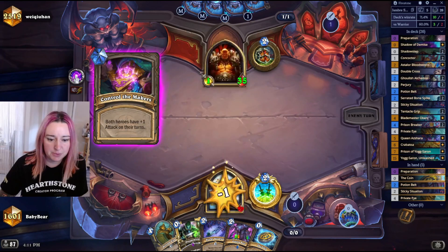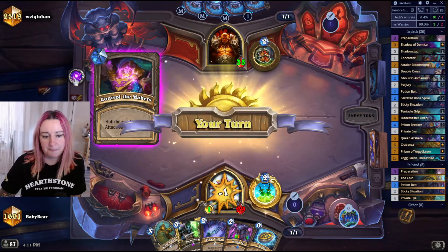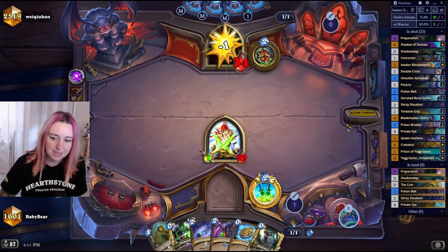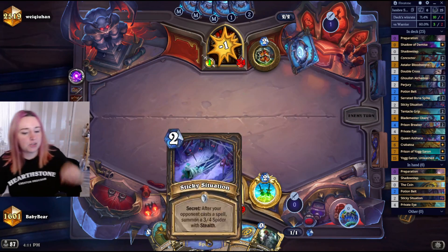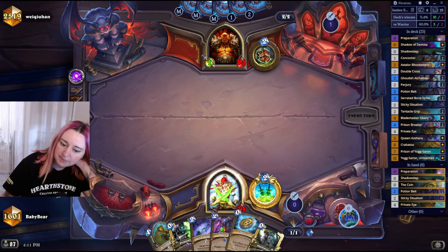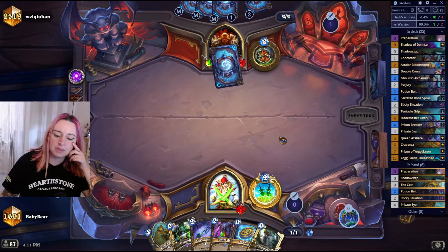Both heroes have plus 1 attack on their turns — that's the anomaly. That's fine I think. We don't need to Prep or do anything here, just hit them in the head and wait. Next turn we can either go Potion Belt or Sticky Situation depending on the draw.